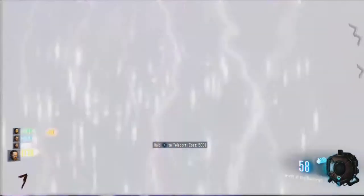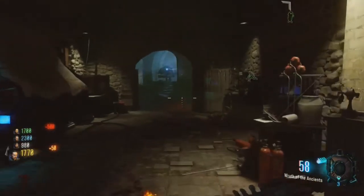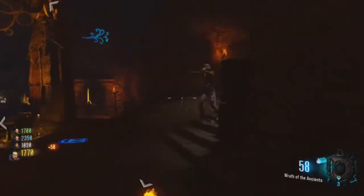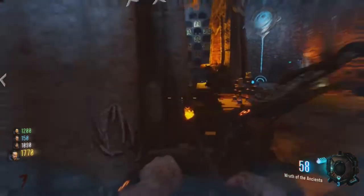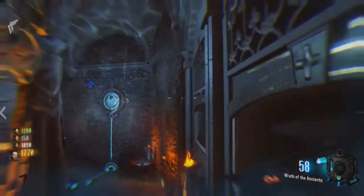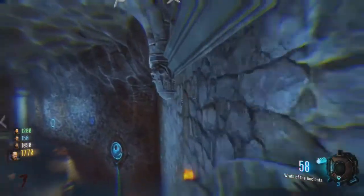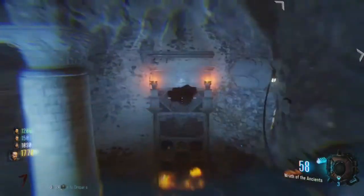Once you finish that you want to jump back into the teleporter, head back to the pyramid room. Once you get back to the pyramid room you're just going to want to wait around until anti-gravity turns on, then you're going to want to jump up on the wall and wall run the entire perimeter around. There's five plates to hit - you'll hear it every time you hit one. I suggest you start from the stairs when you're wall running, that way you don't have to jump a gap.